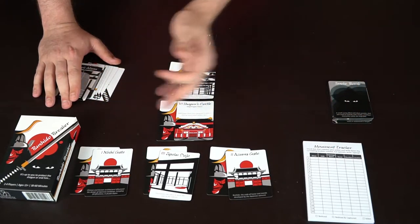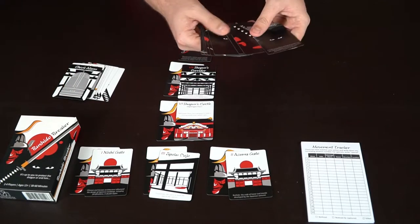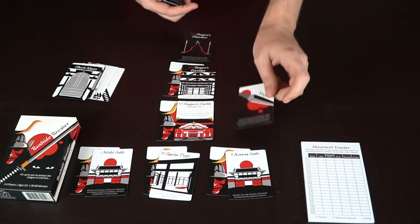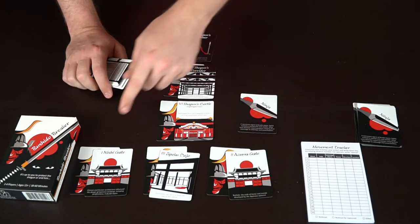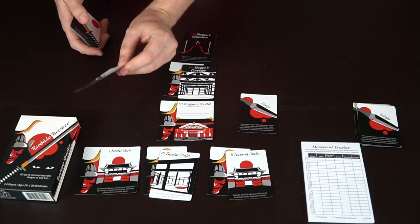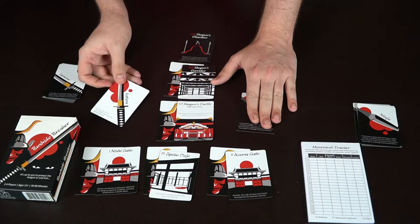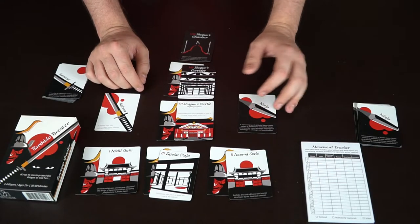The samurai waits for the ninja to place down his location on the tracking notepad, then both players put a card face down simultaneously. For instance, if the ninja wants to sabotage the alarm at the Azuna Gate, he puts that card face down — the samurai doesn't know what it is. If the samurai thinks the ninja is trying to kill his guard at the Nishi Gate, he places a katana face down. Then they reveal the samurai card and he declares: katana, Nishi Gate.